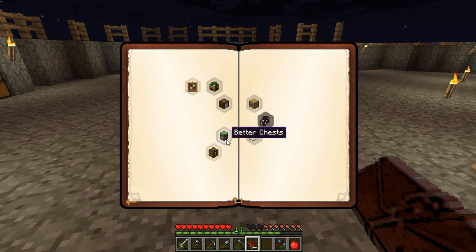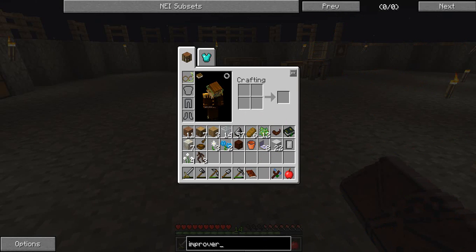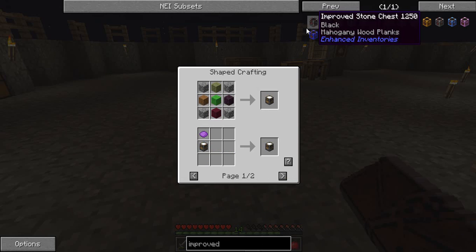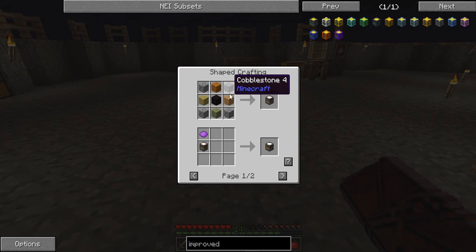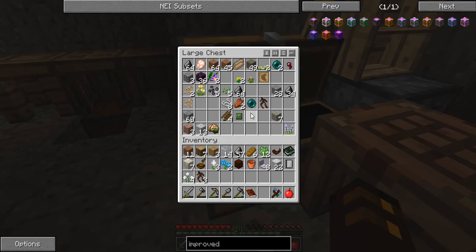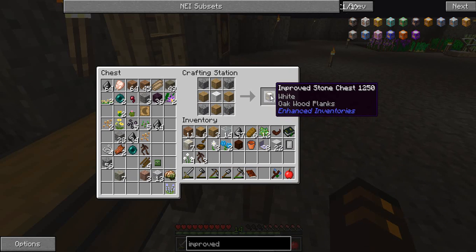There are others, like the better chests. So we need to make an improved stone chest. If we go into our NEI and look up improved stone chests — here we go. So we need four cobble, four planks, and a bit of wool. Now as you can see, there are no sheep in this world, so this uses the four-string-to-one-wool method. Put the wool in the middle and cobble around the corners, and we have an improved stone chest.